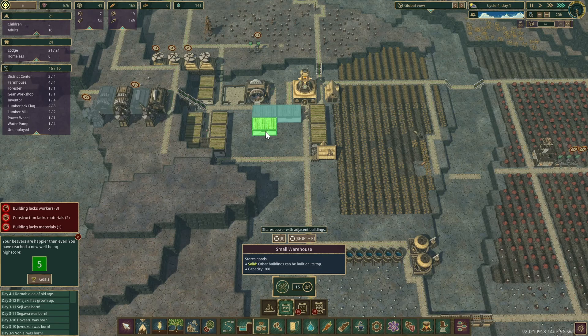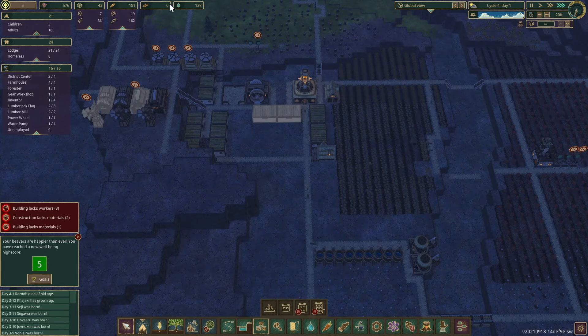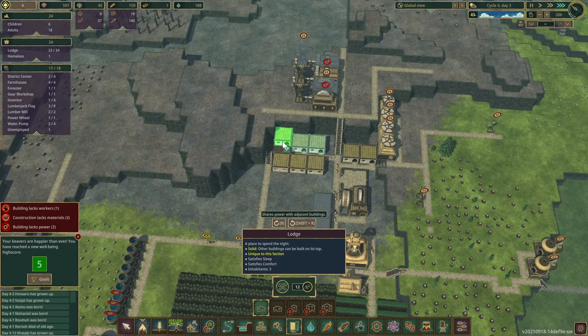Let me get a couple more storage units — they only take fifteen wood. Well, we ain't got no wood right now. Let's put down another house — or another two houses right here.